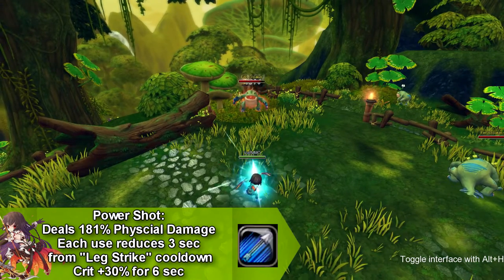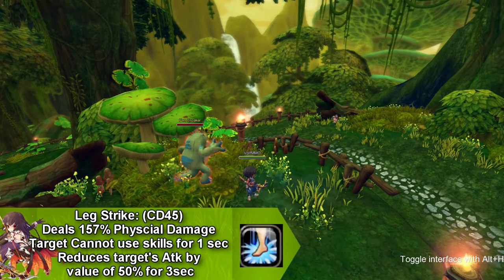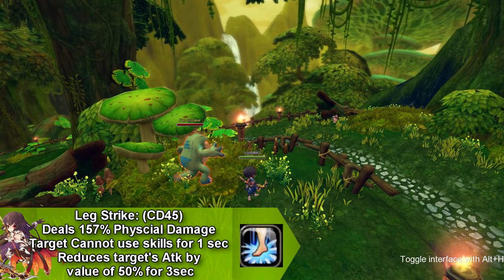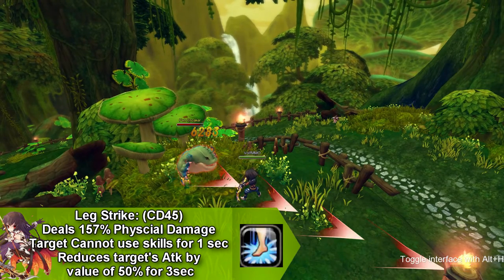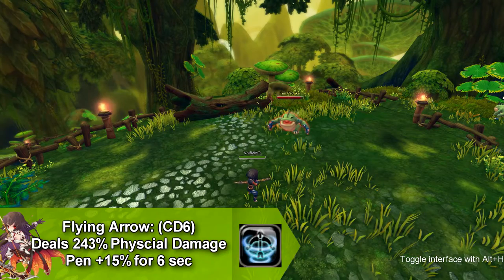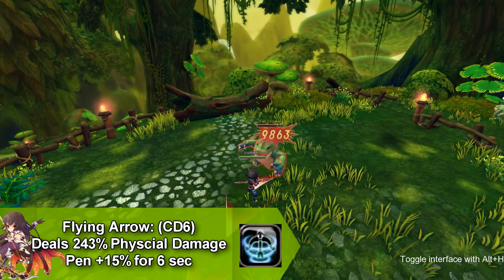Our first skill is called Leg Strike and it does physical damage. It keeps your targets from using skills for one second and also reduces your target's attack by a value of 50 for three seconds. This skill goes on cooldown for 45 seconds. Our next skill is called Flying Arrow and it does physical damage and increases your pin by 50 for six seconds. This skill goes on cooldown for six seconds.